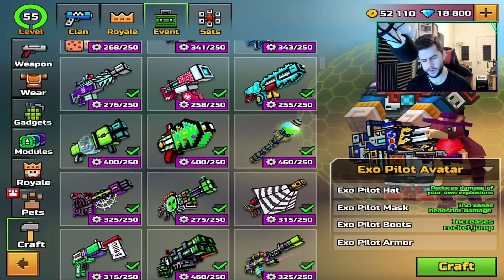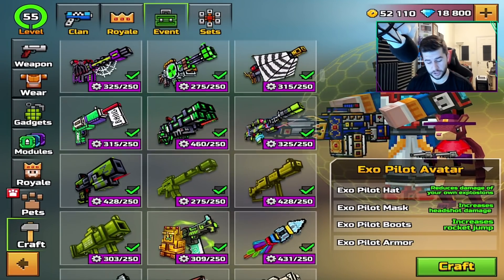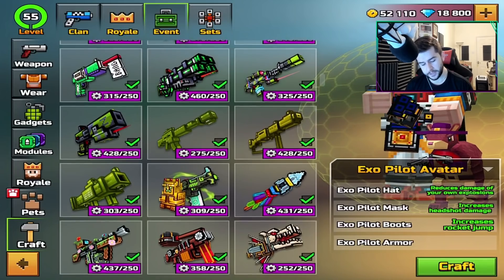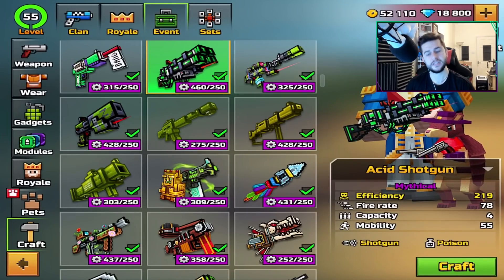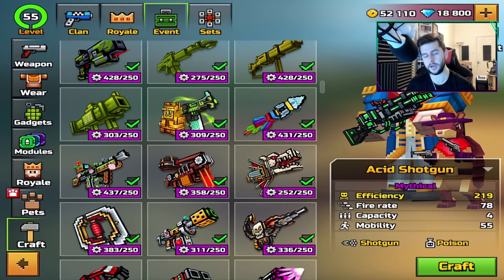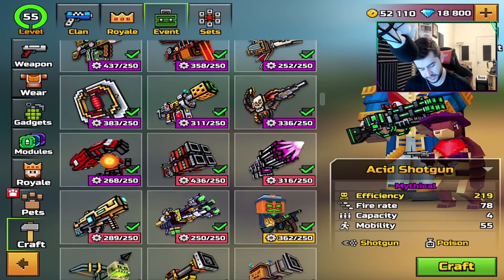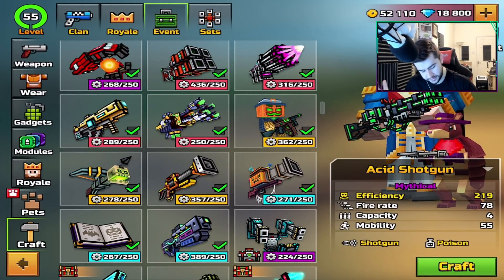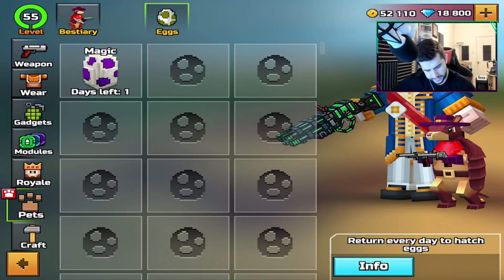I always get questions saying, 'Hey Echo, how come you don't craft these weapons?' I like to save them, because if I craft them all now, maybe later on down the line they might change the whole efficiency system again, meaning I'd have to upgrade it again and again. The efficiency system in Pixel Gun 3D constantly changes. If there's any weapons here you'd like me to review, let me know in the comments.